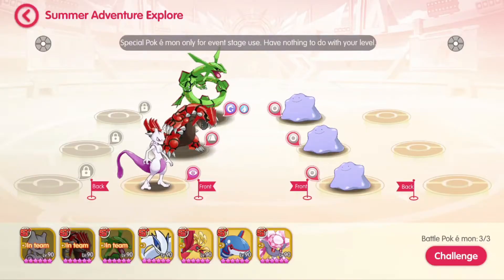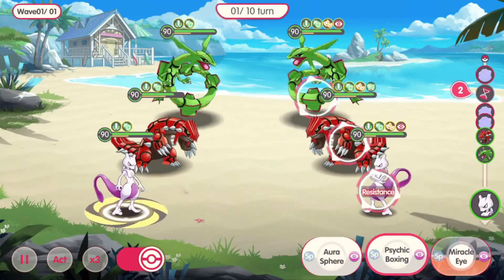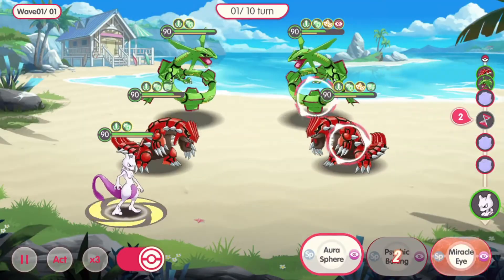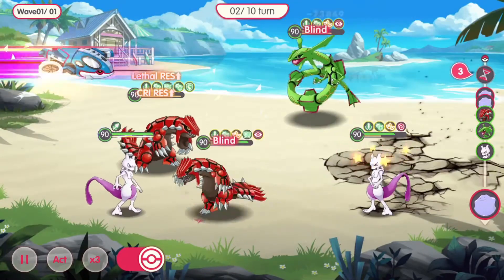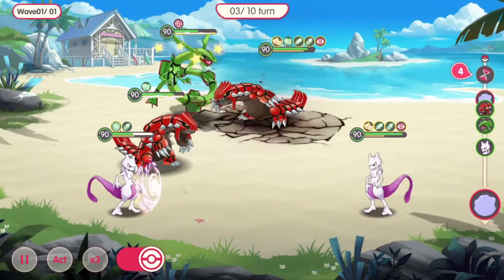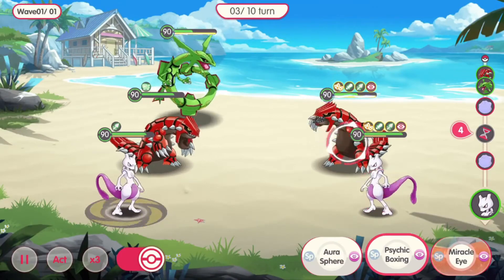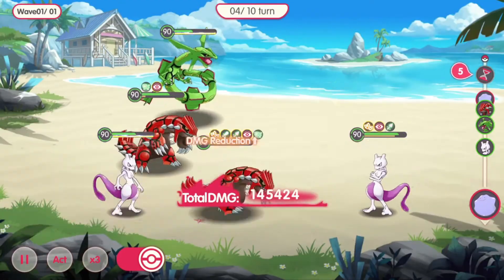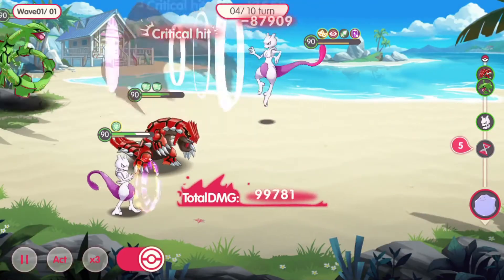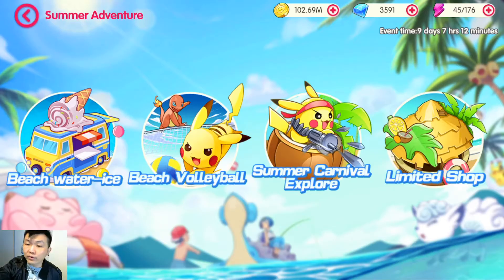For level 3, this is the more challenging one but it's not that difficult either. Just make sure you use Mew 2 tactfully. Mew 2's second skill has the power to absorb rage points from the opponent. So make sure you kill Rakeza first, then continue to use Mew 2 to steal rage points from the opponent to ensure they are not using their ultimate skill. That will be the key trick.